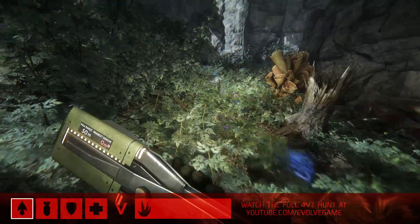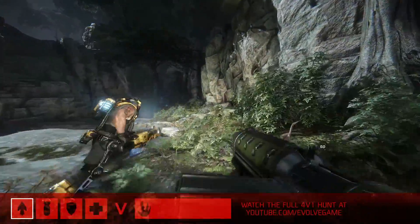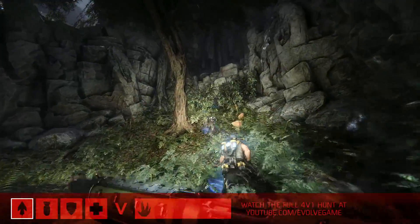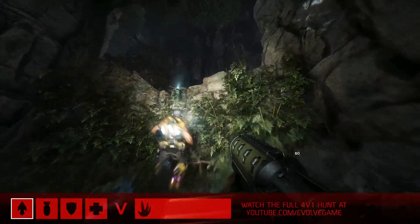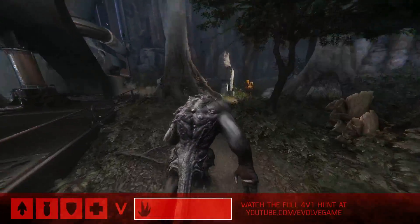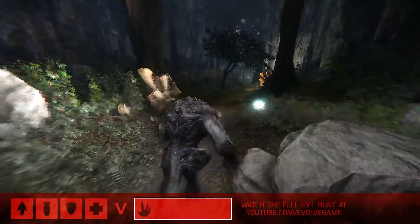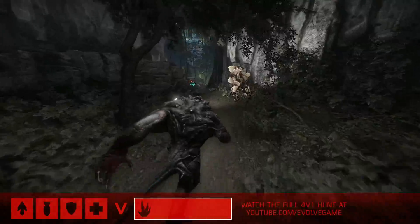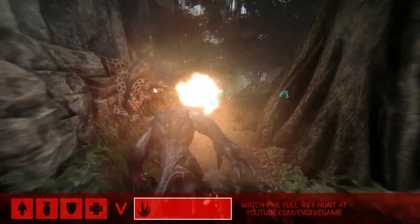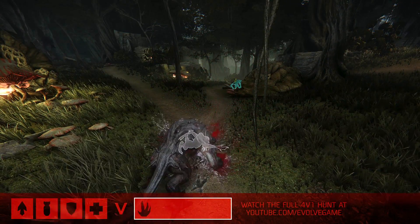Immediately we're going to see the Trapper drop his sound spike — that'll help them track Goliath. But they're not even really going to need it that much, as they've already got a bead on him. We can see his tracks on the ground there. As they continue to pursue him, talk to me — obviously Goliath gets a little bit of a start, but how do you deal with knowing all these Hunters are barreling down on you? It's kind of the path he takes — being careful where he runs. If he scares birds out of the path, he's leaving signs behind.